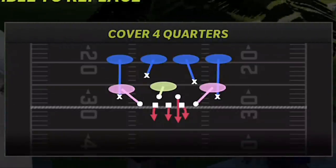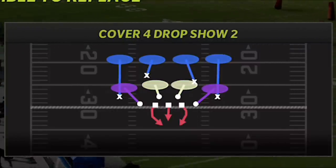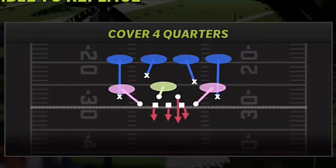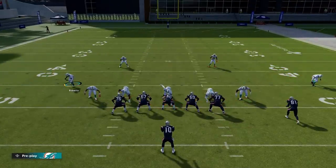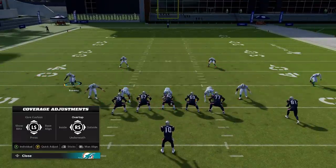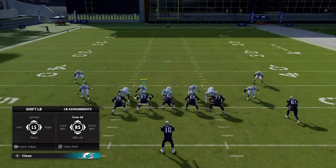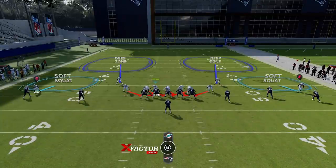Then I'm going to show you guys a base defense slash run defense, which you can blitz out of but can also mostly use for run defense. It's really about these two plays — the Pinch Dog 2 Press and the Cover 4 Drop Show 2. These are the two plays I run the most throughout the entire game. If I think my opponent's running, I'm going to run the Cover 4. If I think my opponent's passing, I'm going to use the Cover 2. You also have the option for Cover 4 Quarters, which to me is an easily glitched-out defense.